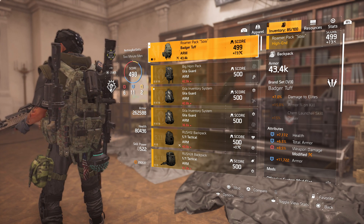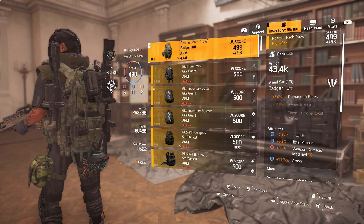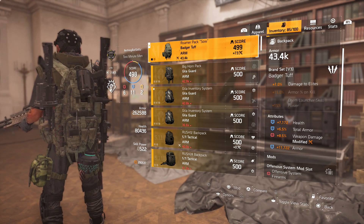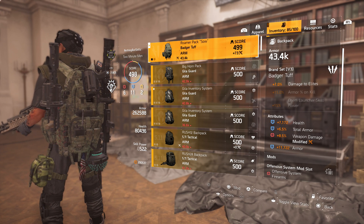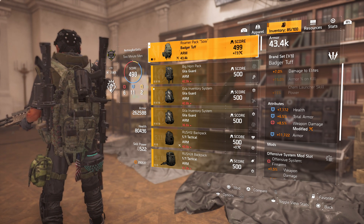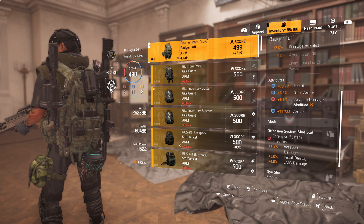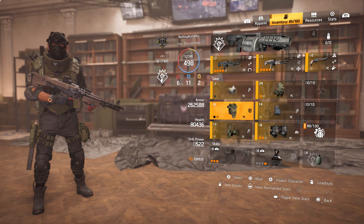The Badger Tough backpack is a great piece to get if you can get high rolls. It has many blue attributes and usually a red, but the key benefit is the built-in 7% damage to elites — so you don't need a talent slot for it. Since I'm running 6 offensive and 11 defensive, there aren't many talents available anyway. With Badger Tough you give up a talent but gain that 7% damage to elites. My backpack has 7k health, 6.5% total armor, 8.5% weapon damage, and nearly 12k armor. The offensive system mod slot gives me 4% LMG damage, 1.5% weapon damage, and 3% pistol damage.